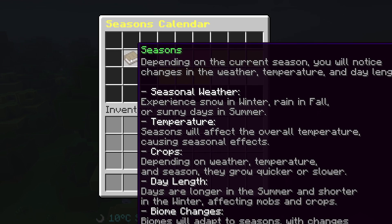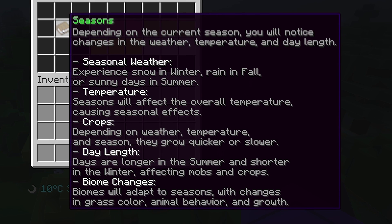When you hover over the book in the calendar, you can also see more information on what the seasons actually change. Seasonal weather: experience snow in the winter, rain in the fall, and sunny days in the summer. Seasons will affect the overall temperature, causing seasonal effects. Crops will grow quicker or slower depending on the weather. In the summer, days will be longer, and in the winter they will be shorter. And last but not least, biomes will adapt to seasons and change the grass color, animal behavior, and growth.